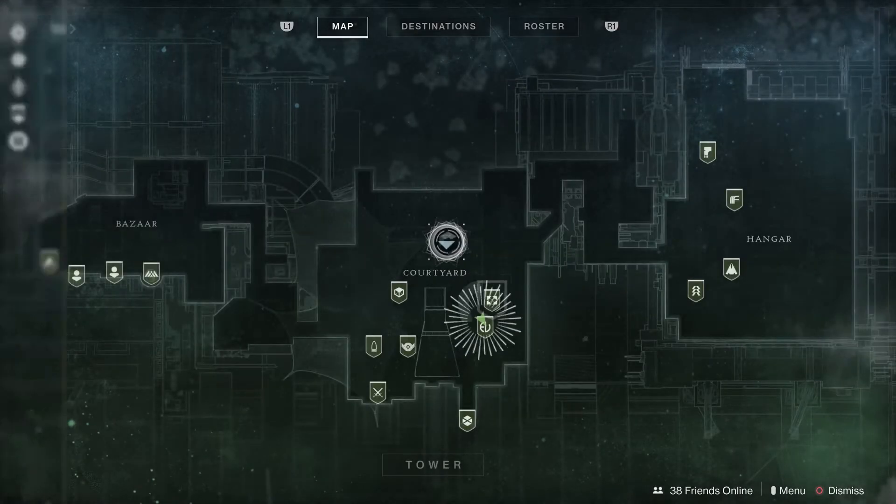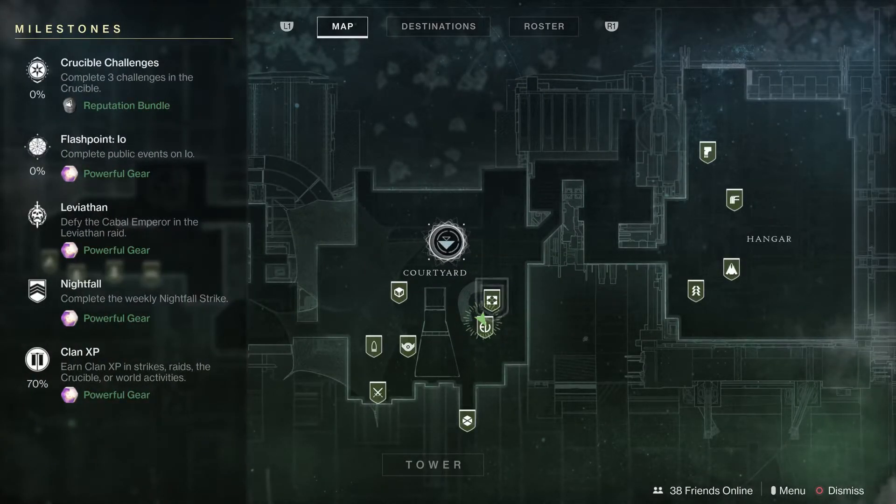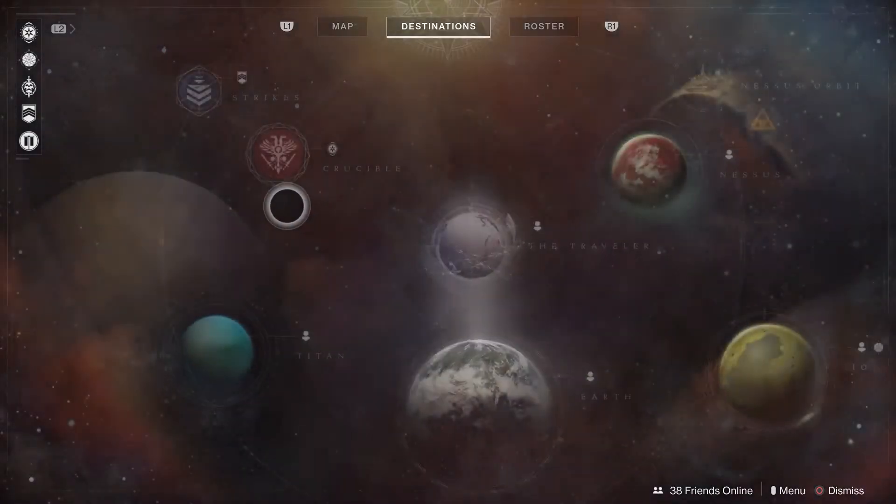For the milestones this week: you have the Crucible challenges — daily, complete three of them to get reputation bundles. The Flashpoint is on Io, which is also where Cayde's stash is going to be — get the public events for powerful gear. Complete the Leviathan raid for powerful gear, complete the weekly Nightfall strike for powerful gear, and earn clan XP through strikes, raids, the Crucible, or world activities.